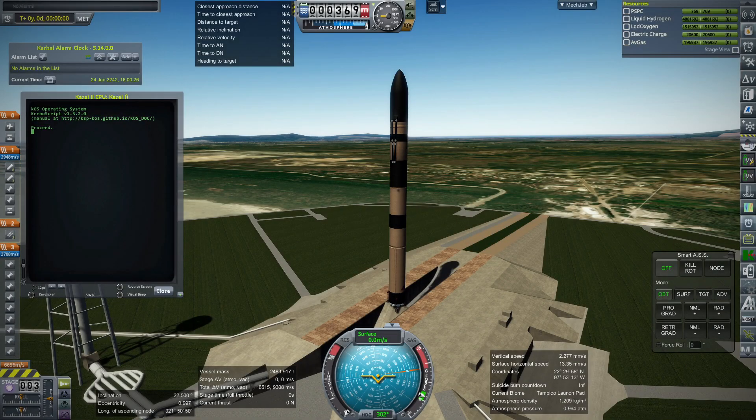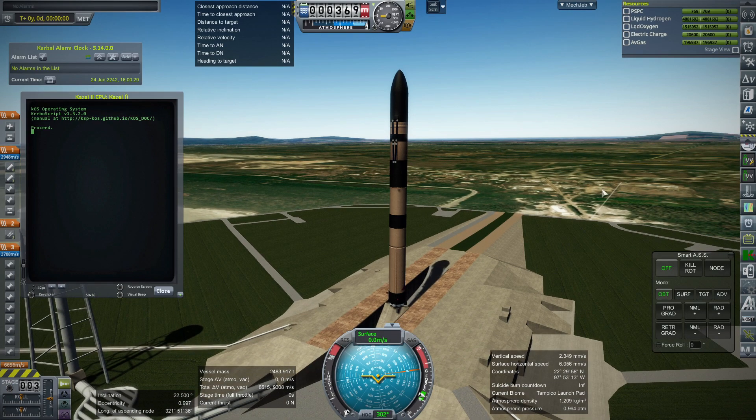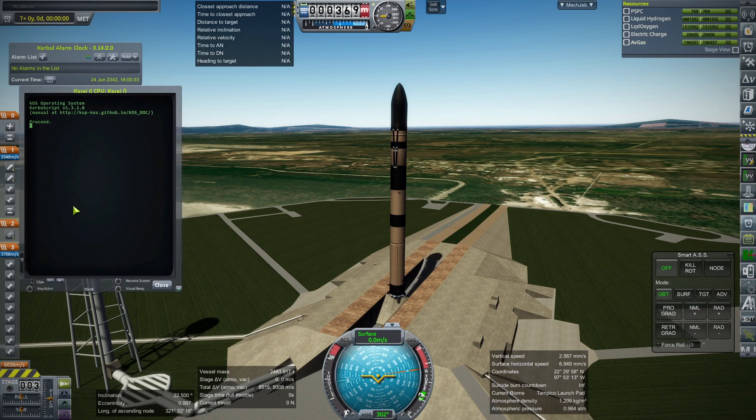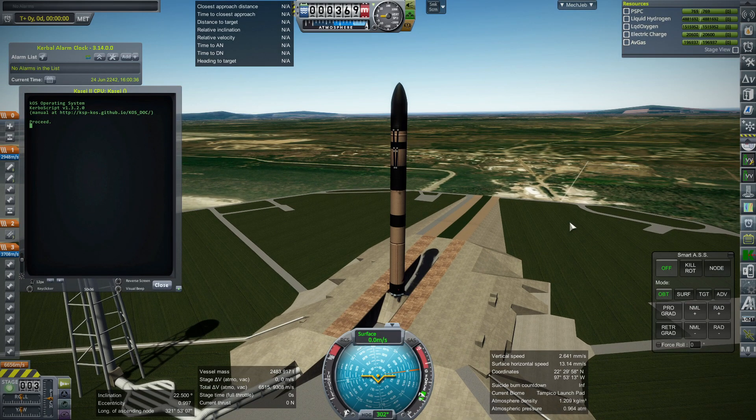Hello everyone, this is Rayspace and welcome back to Realism Overhaul Sandbox in Kerbal Space Program 1.12, where I'm testing a variant of a rocket that I have used many, many times before - the Kaseyi rocket. Recently in the Project Starlight videos I introduced this variant, the Kaseyi 2, but that was not formalized in any way. I was using it basically out of desperation because I need a rocket that can carry a little bit more than my old Kaseyi rocket.